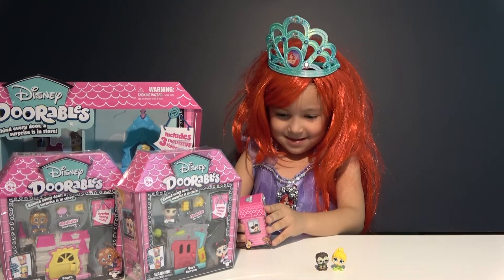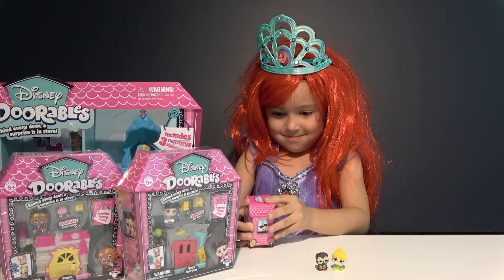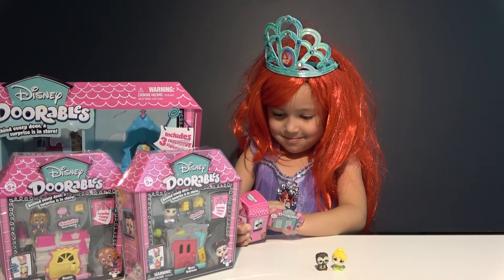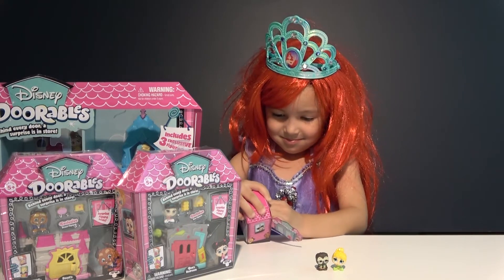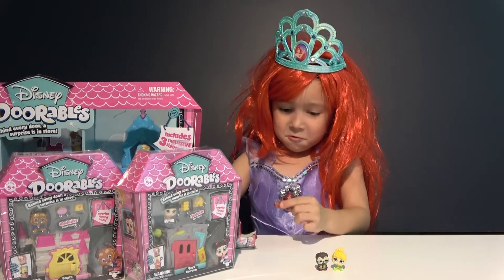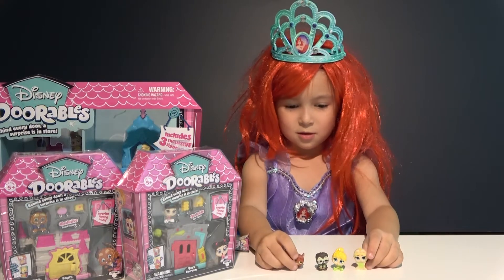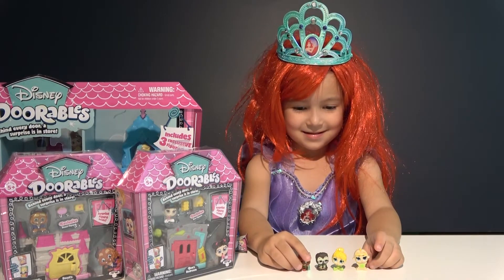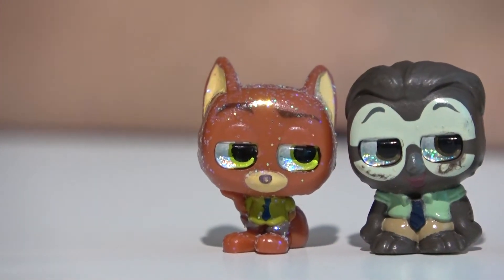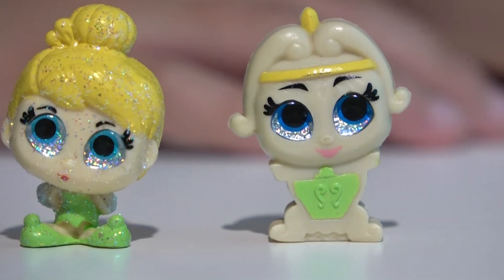Just open the door, because behind every door there is some surprise. So who is this? It's a Minnie? No. We got another character from Zootopia — this one is Nick Wilde. And this one is a wardrobe from Beauty and the Beast.